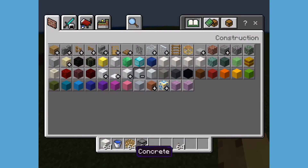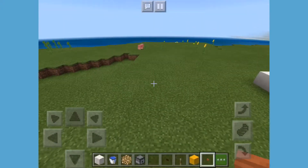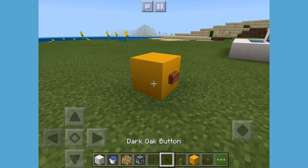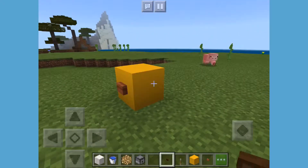I like ducks, as you'll know if you've watched my videos. All you need is one bit of yellow concrete and two different types of buttons - an acacia wood button and a dark oak wood button for this duckling. You just need one piece of yellow concrete, put the acacia button there, and then the dark oak ones there.